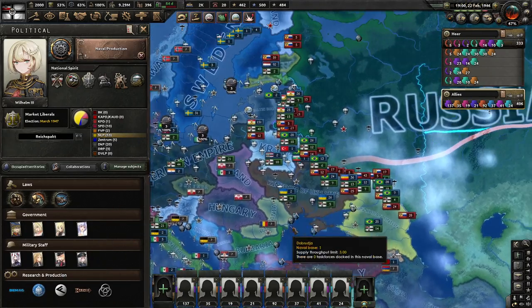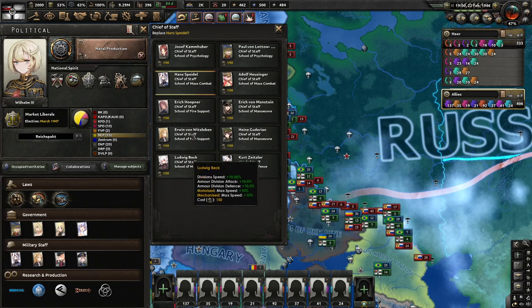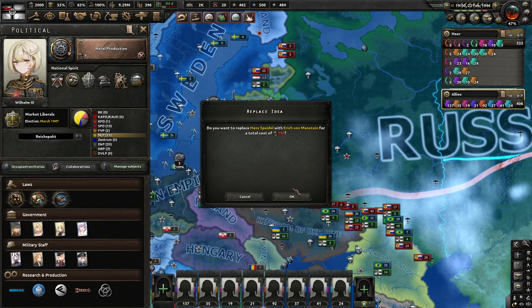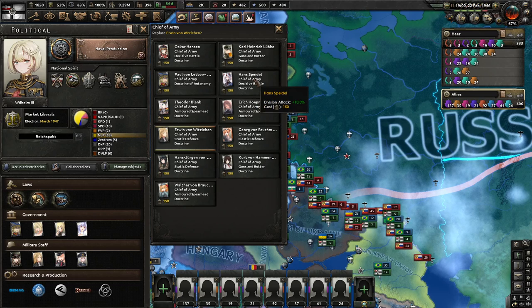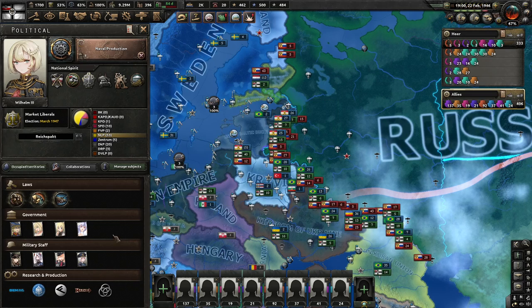I'm going to go ahead and swap these guys out. We're going to go with Schwerpunkt Maneuver — this will give us 10% more attack on our tanks in addition to division speed. We'll go with Manstein, and I think Armored Spearhead is not a bad pick — you get more speed and an overall 5% extra attack. The Decisive Battle doctrine guy that gives you 10% division attack total is also pretty good.